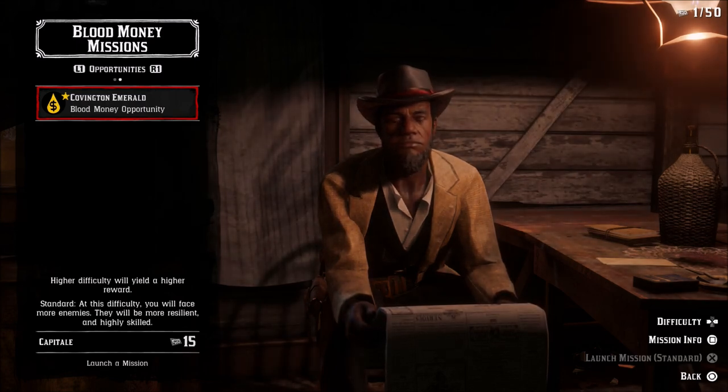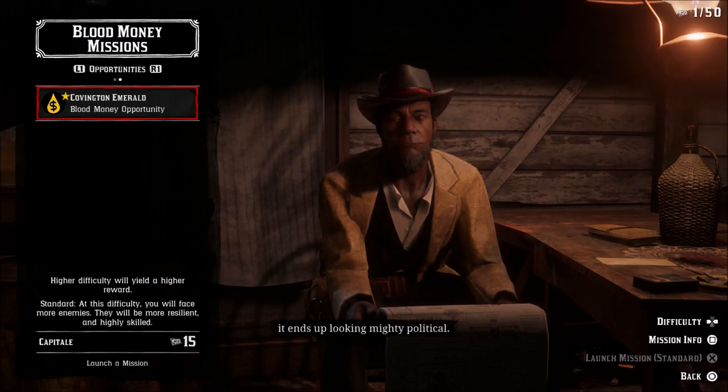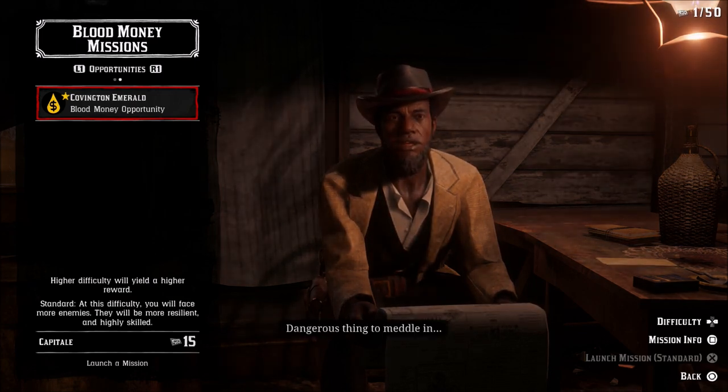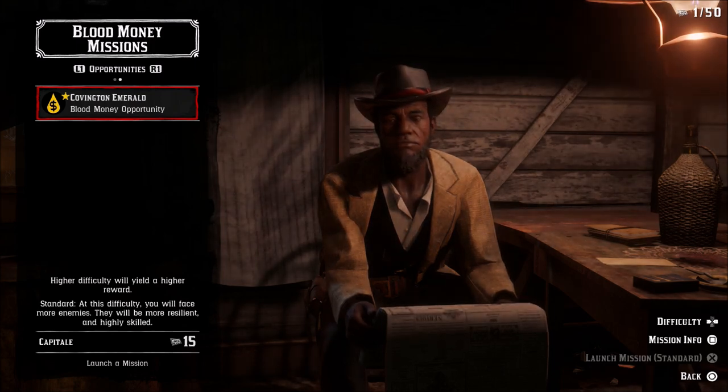Now I'm sure a lot of people are wondering exactly how you get it. One way of course is through the new Quick Draw Pass. Rank 6 gives you 25 capital, and rank 23 gives you 40 capital, which is not bad at all. So you will be able to accumulate capital just by doing the pass.